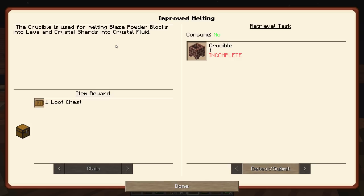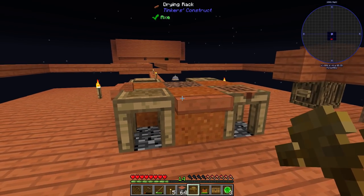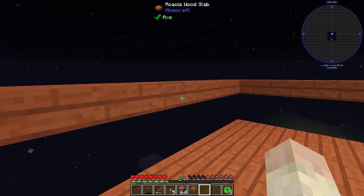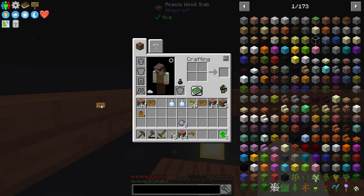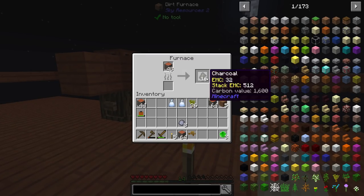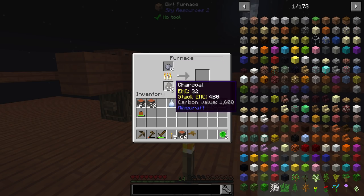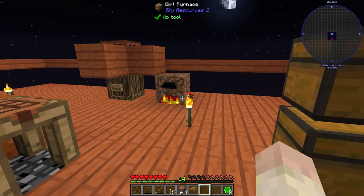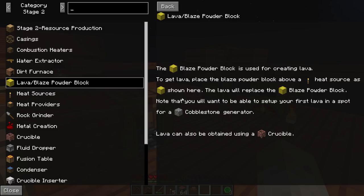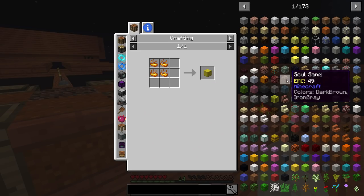The crucible is used for melting blaze powder blocks into lava and crystal shards into crystal fluid. So what we want to do is make a cobblestone generator. We've got a few ways of doing that - in fact, we're going to need to make ourselves a trash can. So what we're going to do is make ourselves this quick crucible. I don't know what it melts - it might have been because I did that in the wrong order. So while that's going, we can look at how we make some lava. Pressing button G, getting into this blaze powder block - we need some blaze powder.